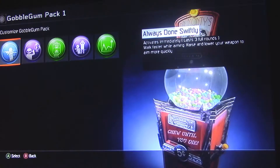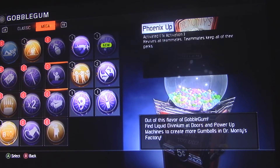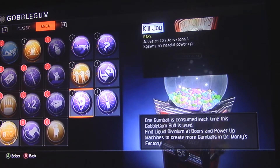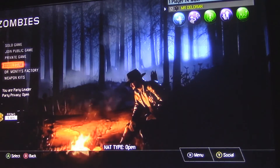Gobble gum, let's go see. We're on the road to Perkaholics. Okay, we got a new one — I'm Feeling Lucky, which is rare, I think. Is it supposed to say if it's rare? Okay, so it's not a rare, but it's pretty good. It says: spawn a random power-up. That's going to be pretty useful. We won't put that on now, but we'll try it and use it maybe in another video.